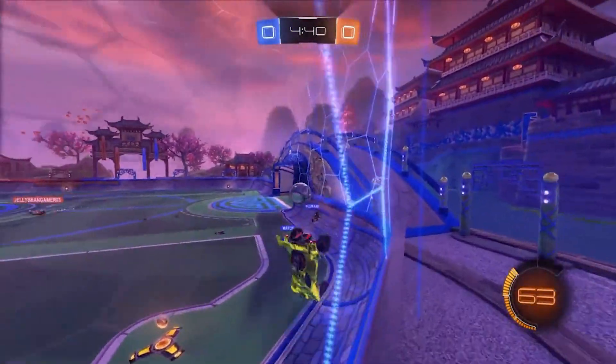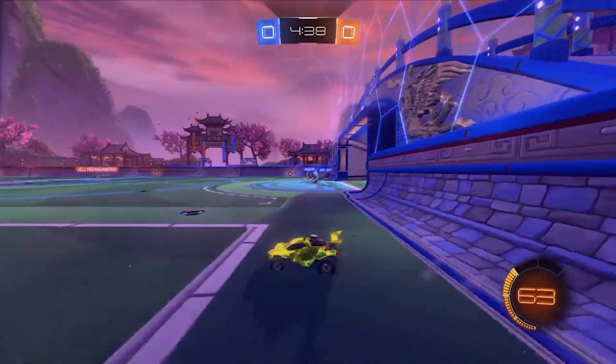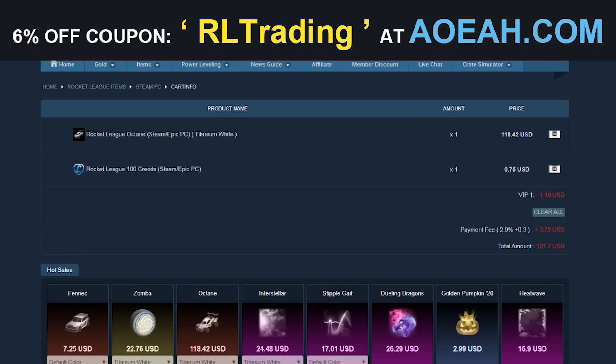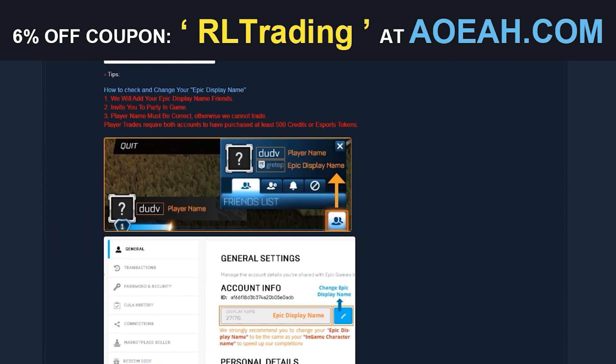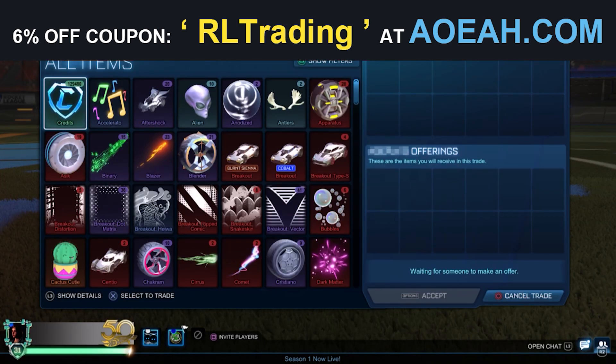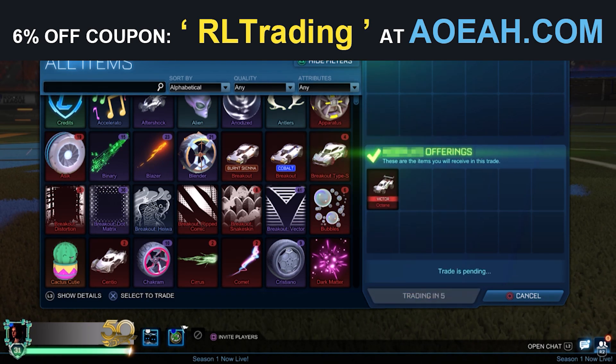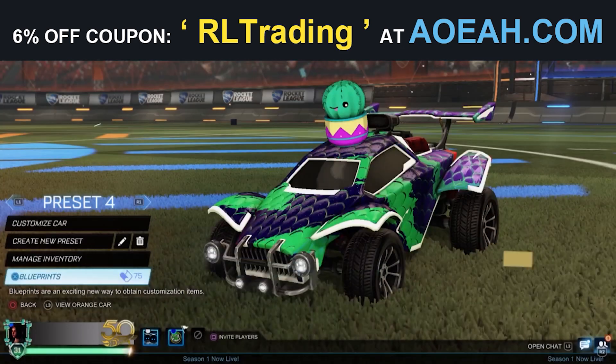Just quickly, before we get started, we would like to thank the sponsor of the video, AyoA. Do you ever find you don't have enough credits to buy all your favourite Rocket League items, and you don't like how most items from the shop are insanely overpriced and untradeable? Well, with AyoA, you can buy credits and almost any item for reasonable prices, which will be quickly and securely delivered to your account. The link to AyoA's website is in the description, and make sure to use our discount code RLTRADING at checkout to get 6% off your order.